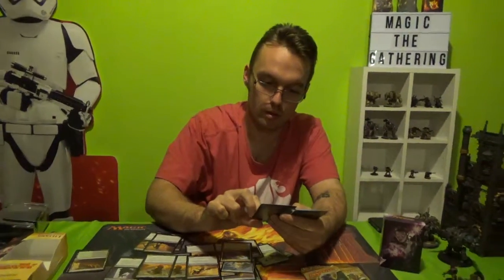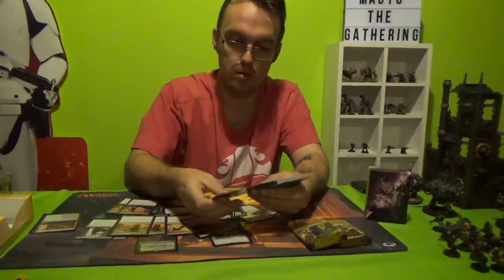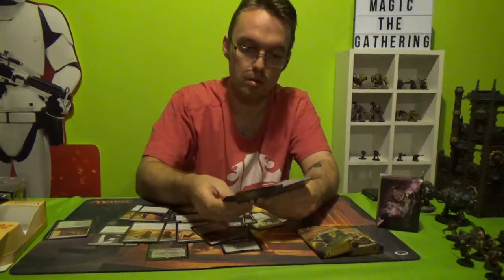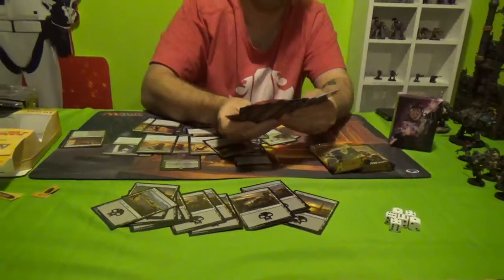You get 4 Foul Orchards — enters the battlefield tapped, gives you black or green mana. Grasping Dunes: add colourless mana to your mana pool. Tap it, sacrifice it, put a minus one minus one counter on target creature anytime you use a sorcery. Lots of swamps and forests.